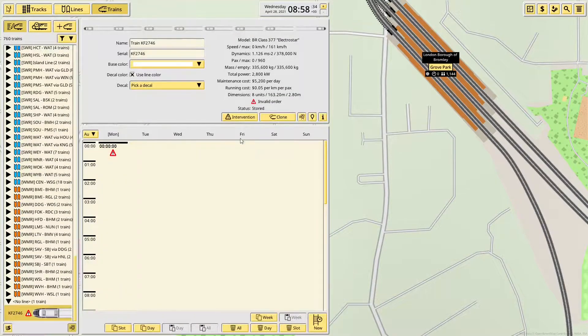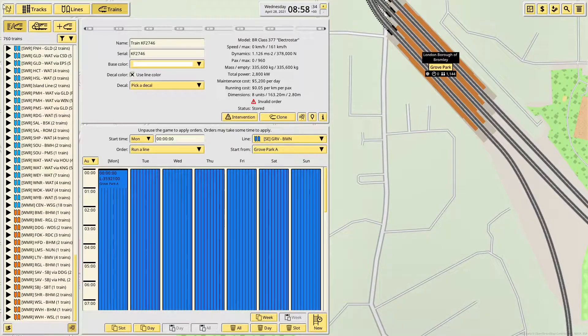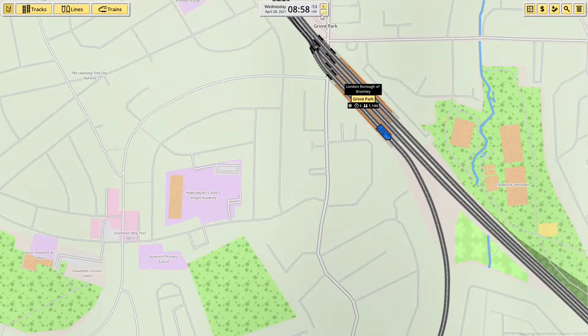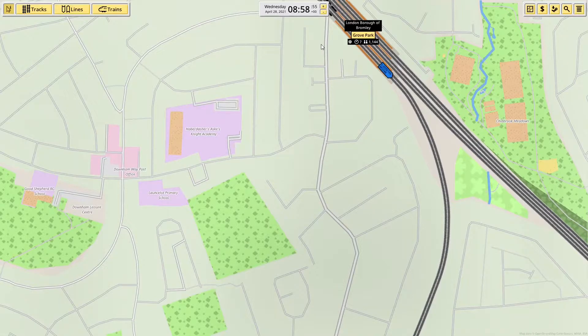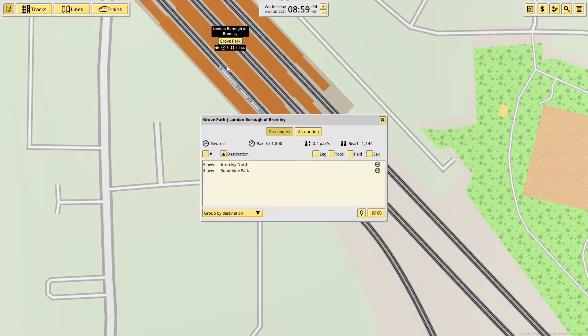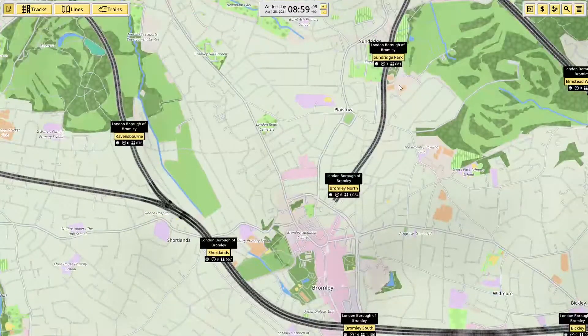New train — Southeastern Grove Park to Bromley North. If I just set the game to playing at speed it's going to struggle — it really does not like playing fast, I kind of have to play it in real time or not try to do anything else on the computer, which is a little unfortunate. Already we've got eight people waiting here — the only places they can go are probably north of Sundridge Park, so it's really worth it.